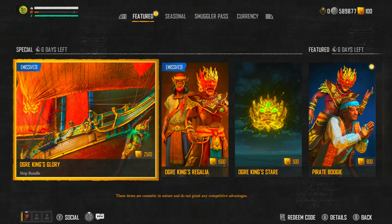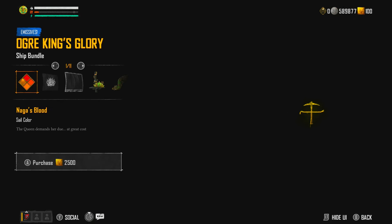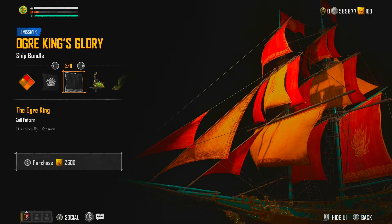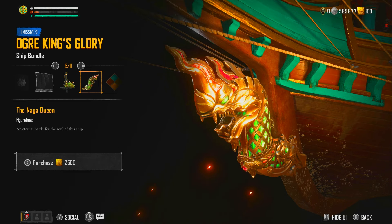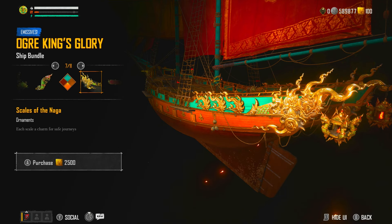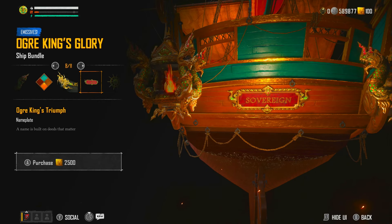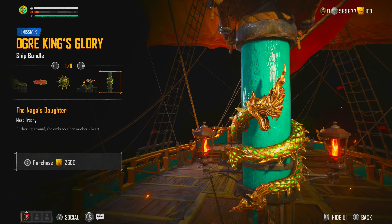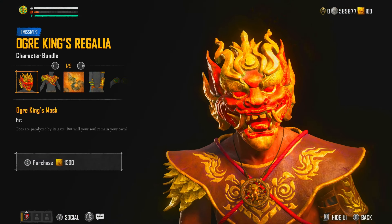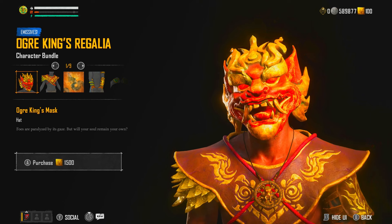We've got the Ogre King's Glories, which was here last week — next week it will all reset. Going into it so you can see: you've got the Naga's Blood sail color, the emblem, the sail pattern, the crow's nest, the figurehead — which is quite cool — the hull color, the ornaments, the nameplate, the wheel, the helm decker, and the mask trophy.